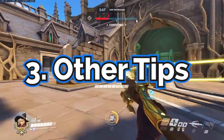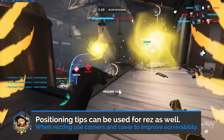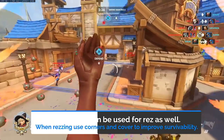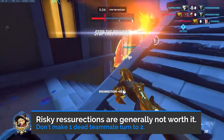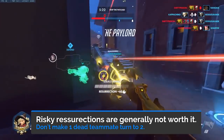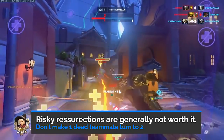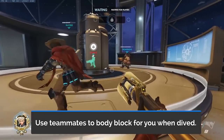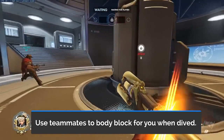Lastly, let's go through other tips to increase your survivability. You can use the positioning things we learned in this video, such as using corners and cover for resurrections as well. That being said, risky resurrections are generally not worth it — you don't have to resurrect every death you see. Sometimes you're better off staying alive and not risking another death for yourself. If you get dived and there's no one far away to fly to, you can use your teammates nearby to body block the damage.